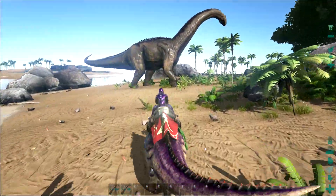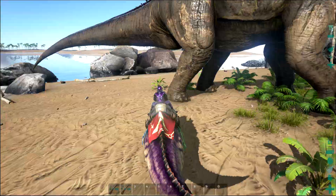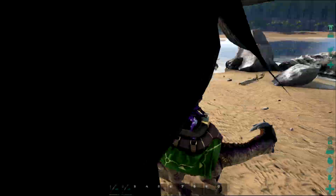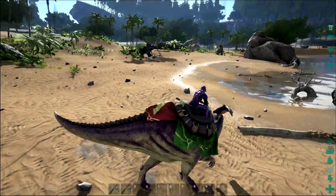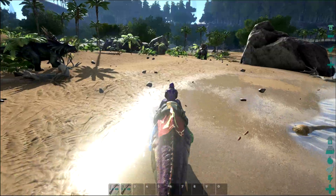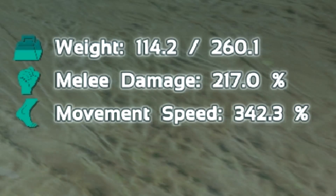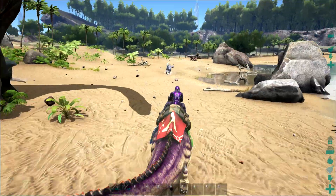For the transport parasaur, you should be leveling health, stamina, and weight. Health keeps you alive, stamina lets you roam longer with the weight you're carrying, and weight allows you to carry more objects over longer distances without burning through stamina as quickly.